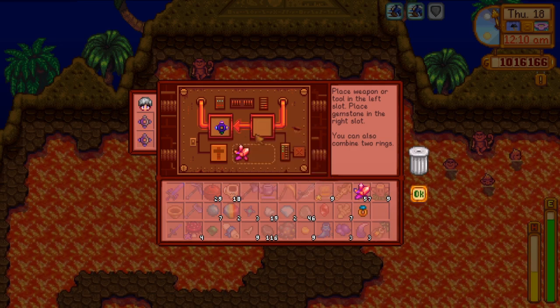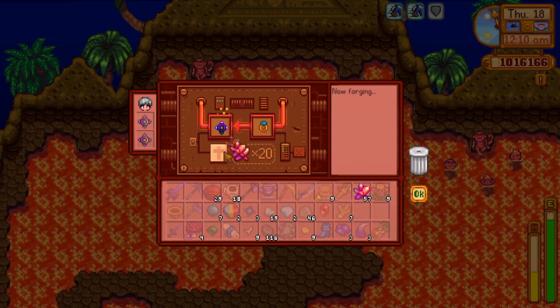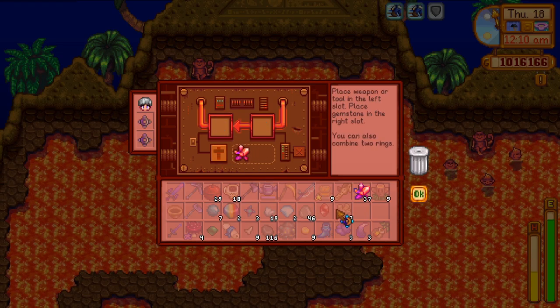With the new update you can even combine those rings inside the volcano dungeon with iridium bands, Crabshell rings, or whatever you like.